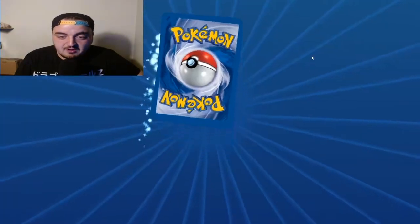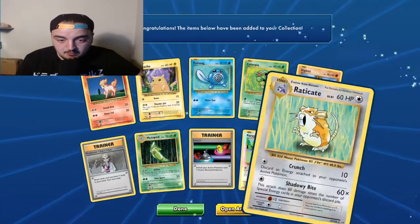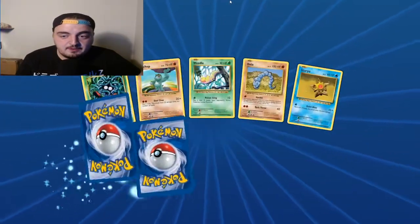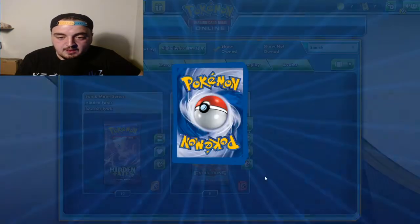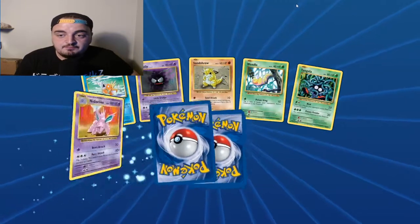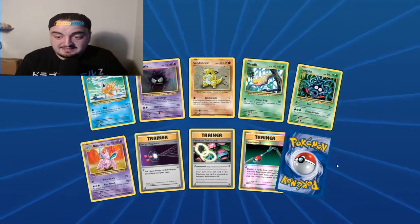Okay, we have this and then 10 more. It's like we're not really getting much new anymore - that was just a clone pack, I swear that was the exact same pack I just opened. Not really getting much new. I get a Drowzee - that's cool. I really want to pull that Charizard because it's kind of a series I'm trying to pull every Charizard that's in sets.